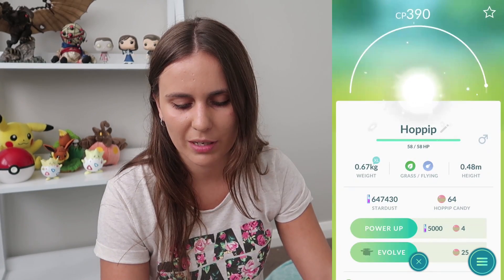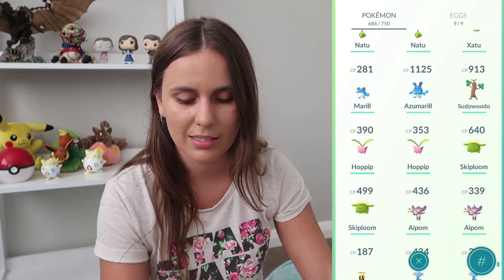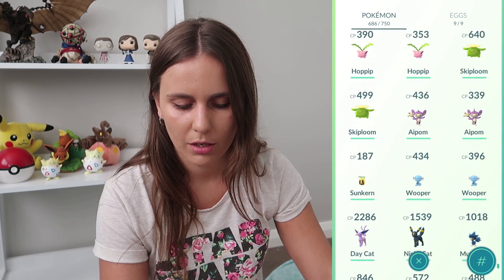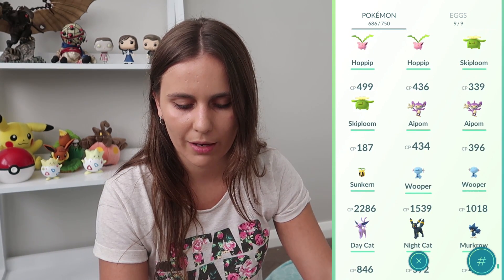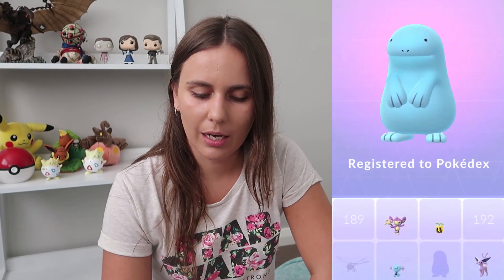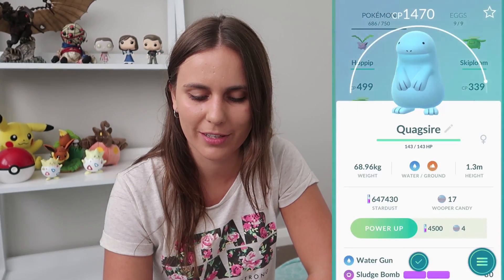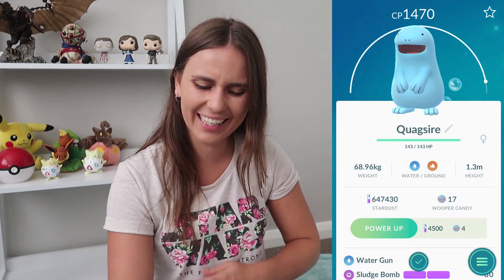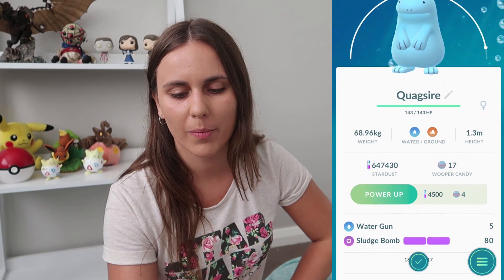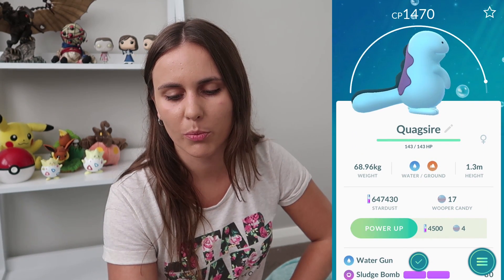Hoppip, I have enough candies for, but I've got a few Skiploom already so that's nothing too crazy. I don't have enough for Sunflora yet. Wooper - I should definitely have enough for. Let's evolve. Mouth's so big - I don't think I've ever actually seen it open its mouth before, that's terrifying! So we've got Quagsire there - Water Gun and Sludge Bomb for moves.